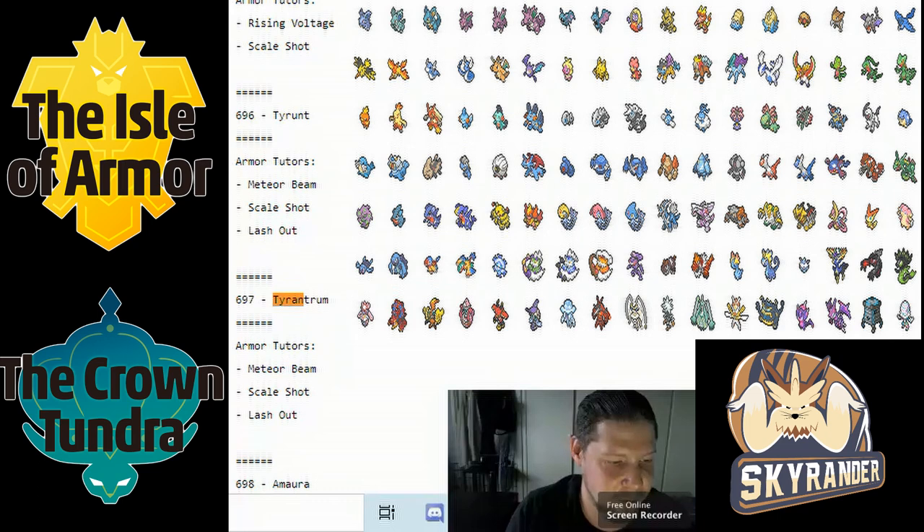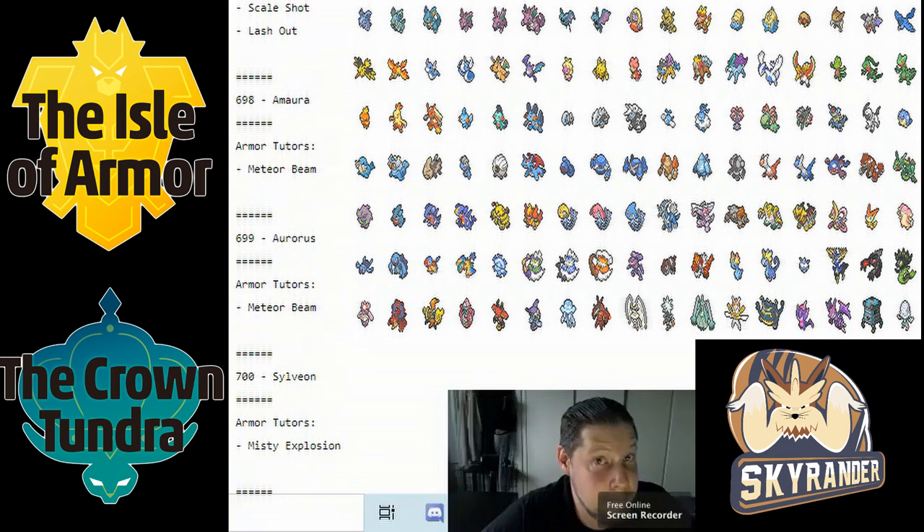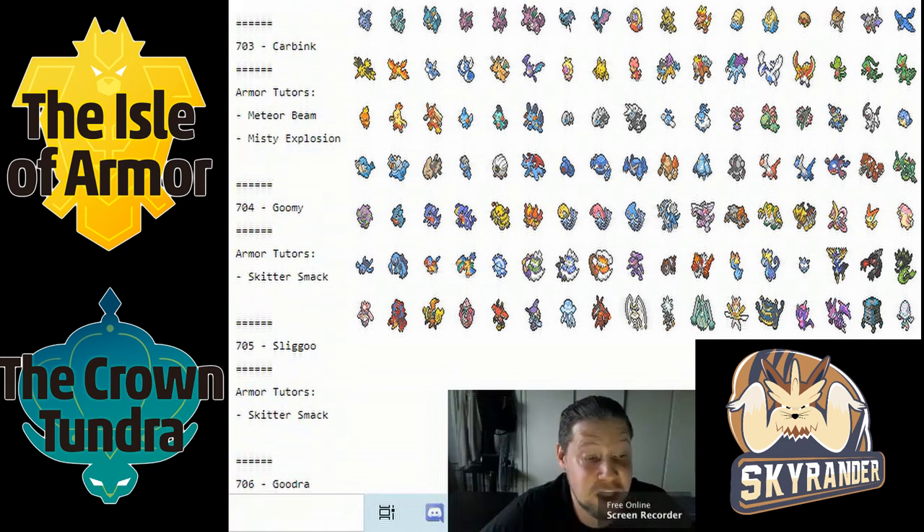Tyrantrum got Scale Shot, Meteor Beam, and Lash Out. Being able to boost speed is always good. Auroras got Meteor Beam and Rock Polish — Meteor Beam with Rock Polish as a vision could work. Carbink got Meteor Beam and Misty Explosion. It does get Calm Mind so I can see it always exploding as a Trick Room setter, and now it has a special attack to go with that.